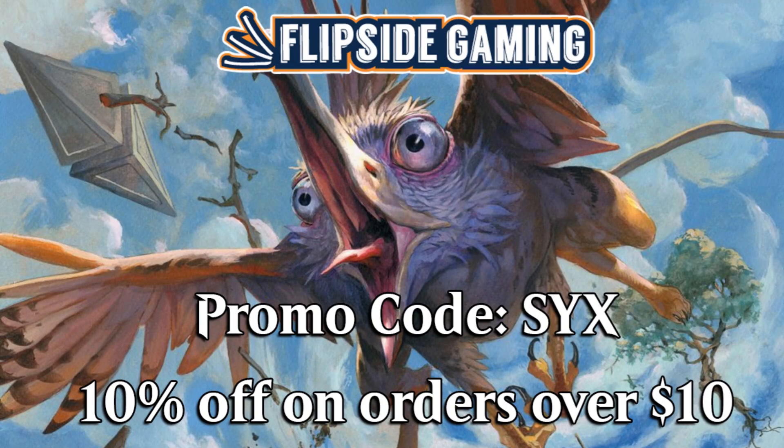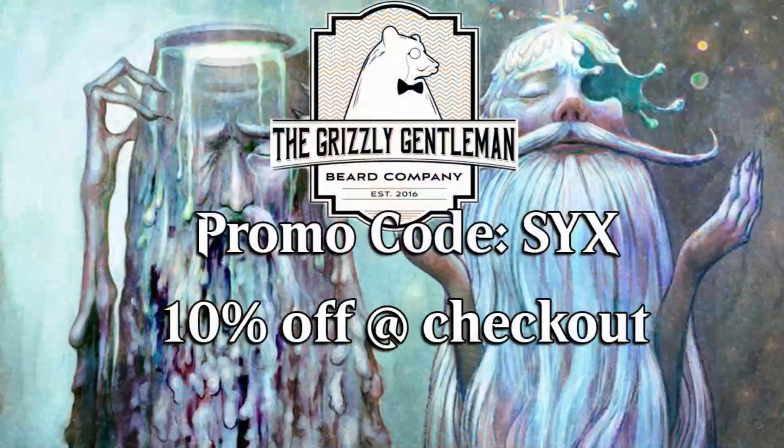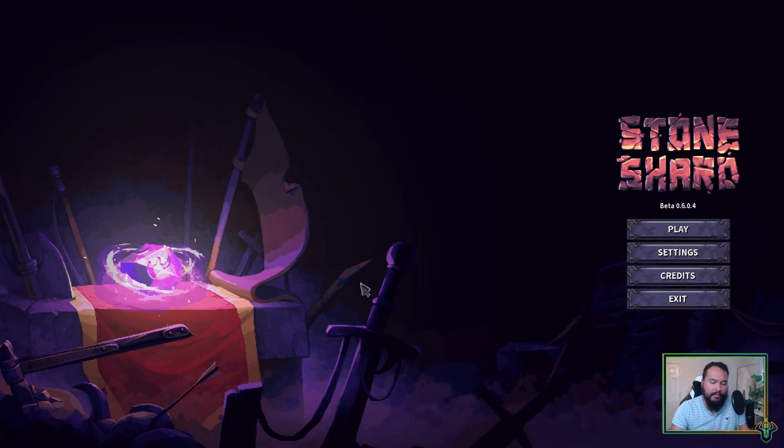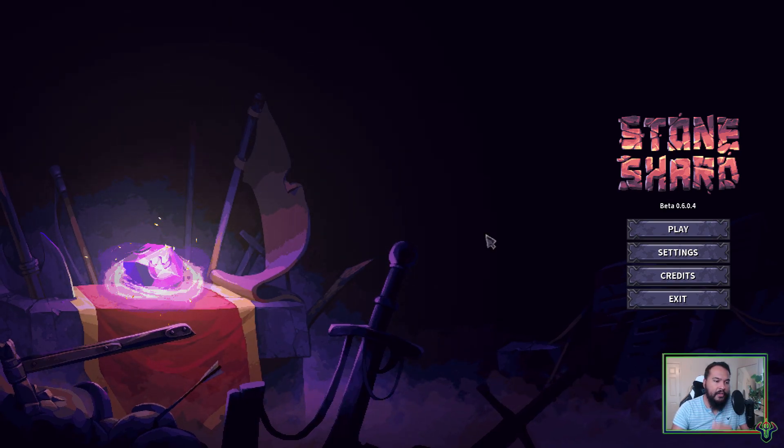Be sure to go to flipsidegaming.com and use promo code 6 for 10% off on orders over $10. You can do the same at the Grizzly Gentleman for the same discount — they're both fantastic deals and it helps with the show. What is up, mercenaries? Theory 6 back with some more Stoneshard.